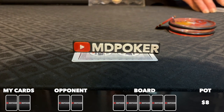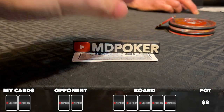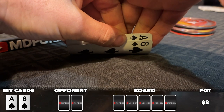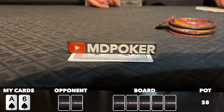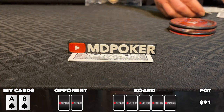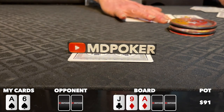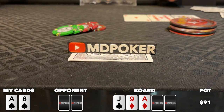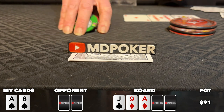Kicking things off with this hand, I put out the $5 button straddle. Big blind raises to 15, action folds to me, and I peel ace-6 suited. I decide to mix things up a bit here and 3-bet to 45, the big blind makes the call. We go heads up to a flop of ace-9-jack, 2 diamonds. Big blind checks to me, I c-bet for 65, and my opponent tanks for almost a full minute before making the call.